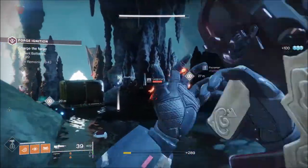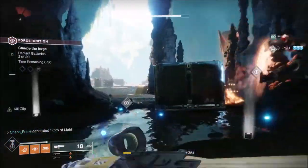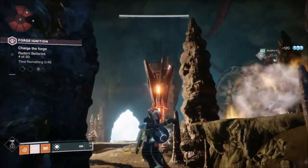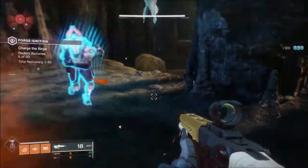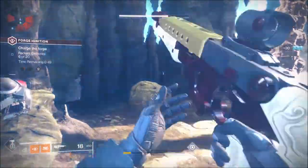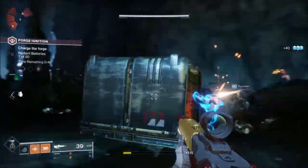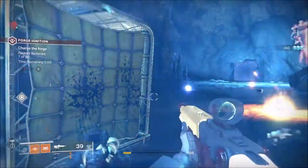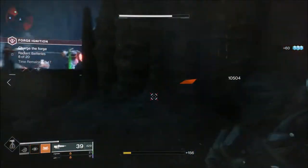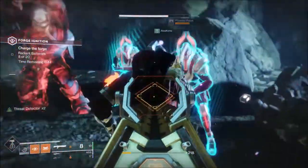Within the forge content, there is additional content after you've completed the forge. You go and speak to Ada, and Ada then enables some bounties. You get two new additional weekly bounties — one that requires you to complete a set number of bounties which reward you with reports, and another one that requires you to go into the forge and complete a number of completions. It's pretty much exactly the same as the Dreaming City with the Blind Well and the bounty system — a copy and paste.